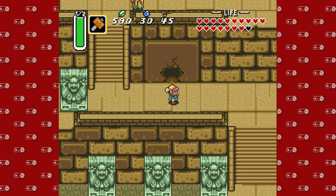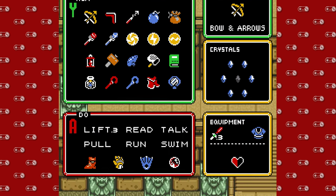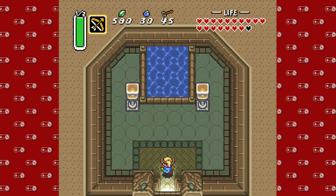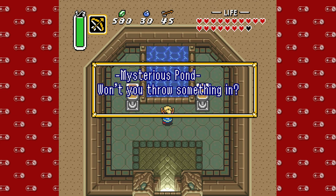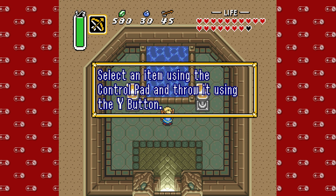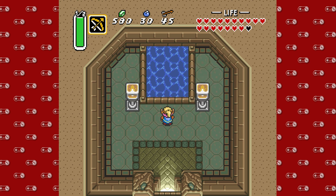All right, so we're going to go in here. First, we're going to get our bow out — maybe there's an enemy. What do you think is going to happen, viewers? Let's step inside this sweet crack. Oh, it's a fountain — a mysterious pond. Won't we throw something in? Of course we will. So we're going to select an item — in this case, not the bow yet. You can go through your entire inventory. We're going to dip our wonderful sword into this pond and see what we get.